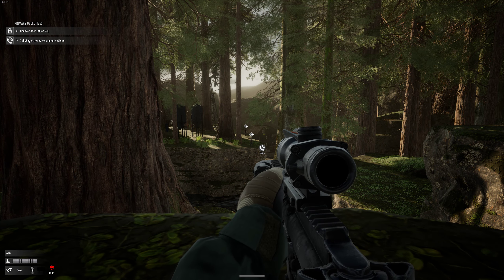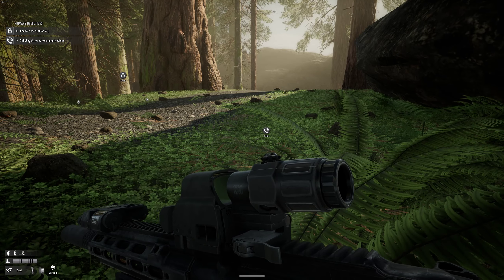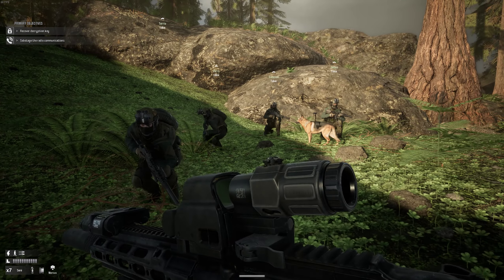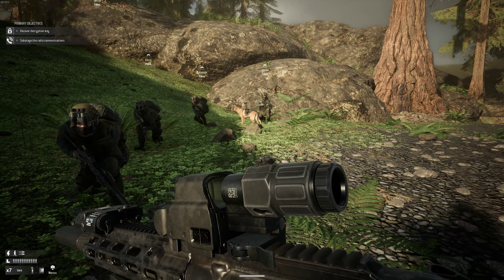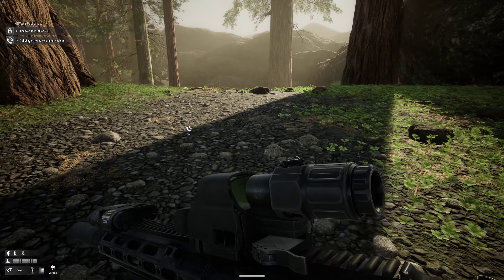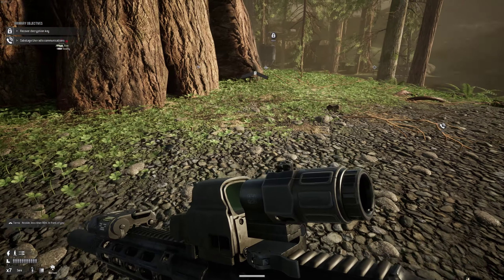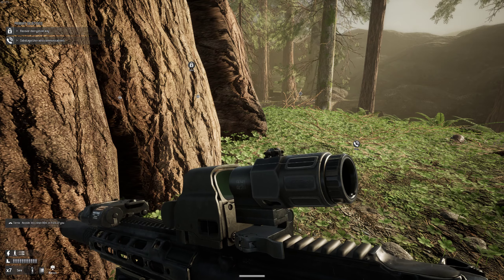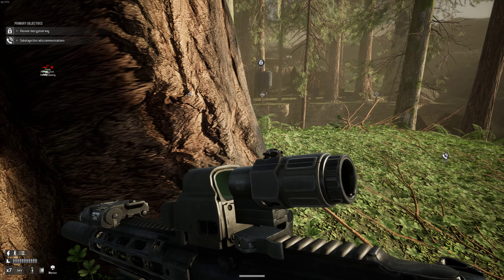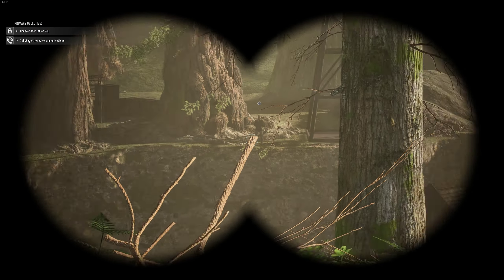We're going to switch back to the other squad — Marcus, take control. We have our guys here. That's one of our objectives. I almost got caught there, but this is one of the difficulty options you can change — you won't get a notification or a symbol. Switching to binoculars — I've got a guy watching me right there. Snipers. It's daytime, so the question is how close can we get before we get spotted.